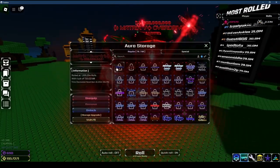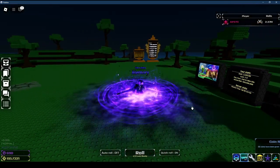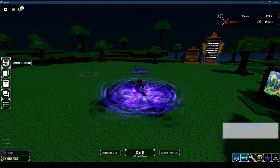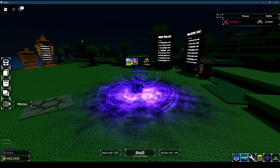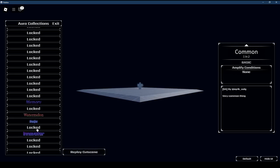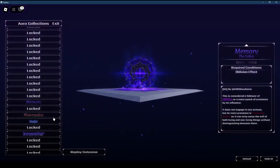And then we have Memory. I got this from, obviously, an Oblivion Potion. I was screaming my ass off when I got this. Here's Memory. The cutscene is honestly horrible. I really think they should rework the cutscene, because it's pretty bad. Like, I could not tell I got Memory when I got this — I thought I got Innovator or something. So they should definitely make a better cutscene than this, but it's still okay.